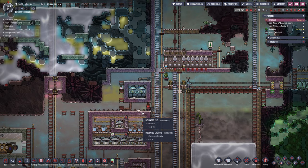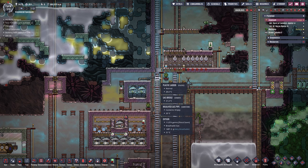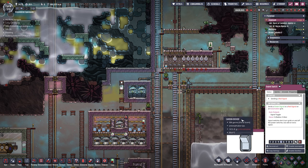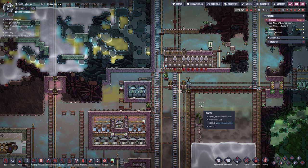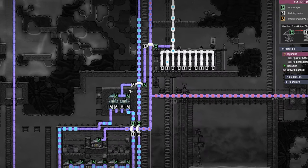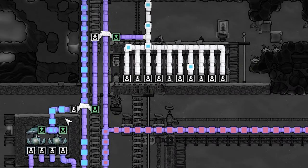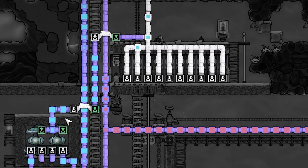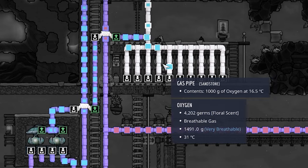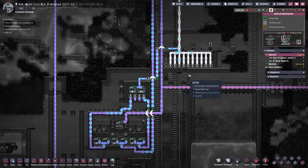Now in cycle 541, all of our insulated gas pipes are done. Let's take the signal switch, turn it on, and then go to our overlay and turn that on as well. A lot of oxygen is coming all the way through to the top and now it is getting fed into our Atmos suits — exactly what we want.